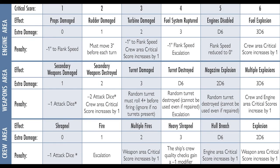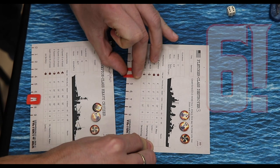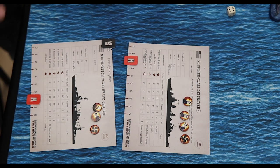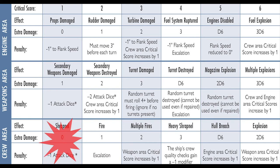Some critical area penalties indicate the critical score may suffer escalation. All critical areas subject to the escalation penalty must roll to determine whether or not the damage to the ship increases. Remember to keep rolling for escalation every end phase until the critical score drops below the point at which escalation appears.